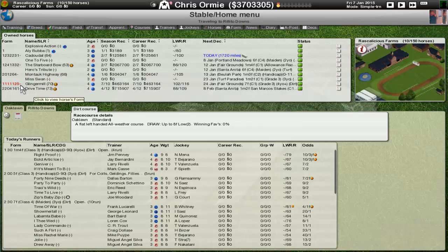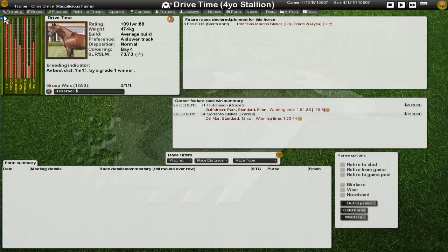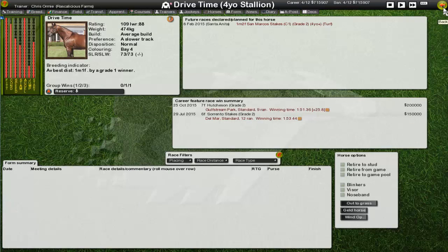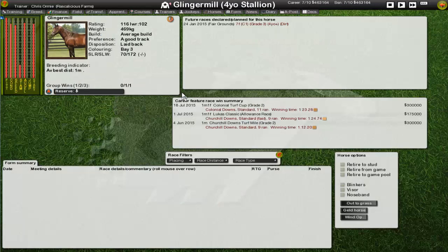Miss Swan replaces Rare Old Times who couldn't make it across — a similar sort of horse at age three, maybe a little less potential but possibly better stamina. Of the five that did come across, Drive Time is a very nice four-year-old stallion with good potential and nice stats. I'm excited to see what he can do — great acceleration, likes to attack from the back as a closer. We've got a Grade 2 race coming up for him.